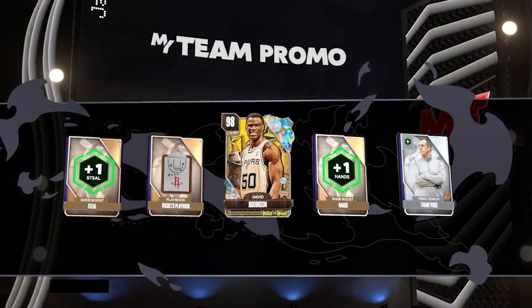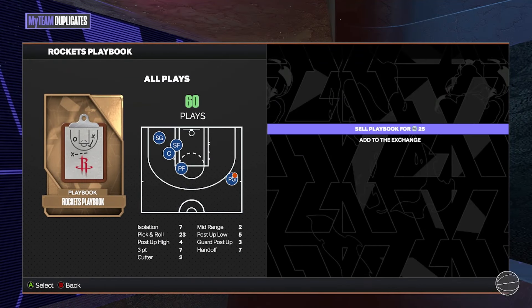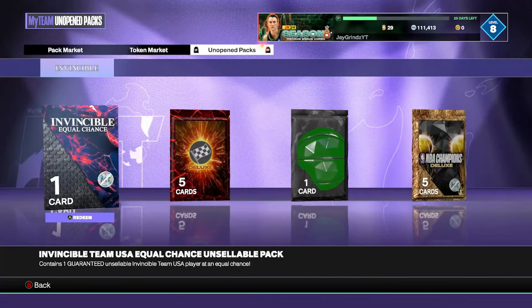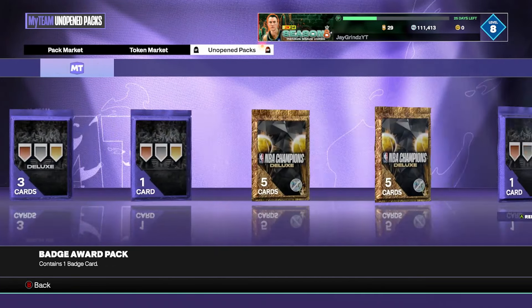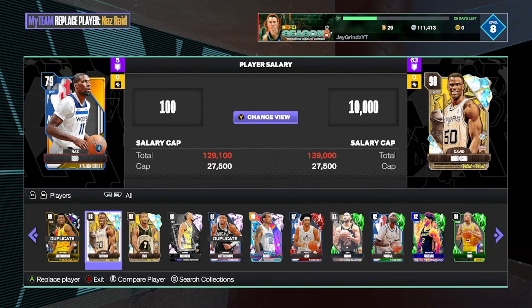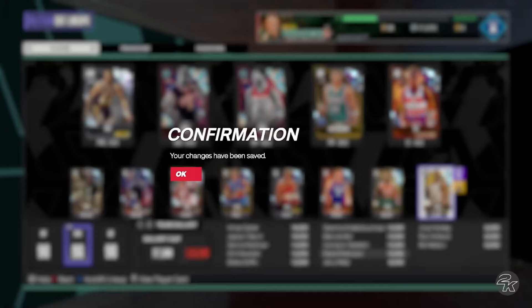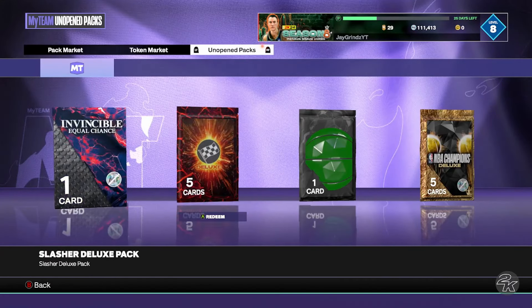We've got a MyTeam promo pack here — can we hit a Dark Matter? This is opal plus. We do get an opal — this center, no way — that's actually David Robinson! He might play over the free Bill Walton. I don't know, I gotta try him out. I kind of want Hakeem from this equal chance pack too. We're going to add David Robinson as the 13th man for now and try these two out to see who I like more — that David Robinson was actually pretty juiced.